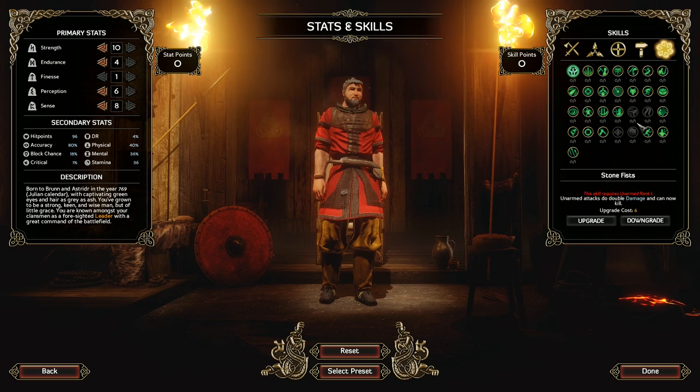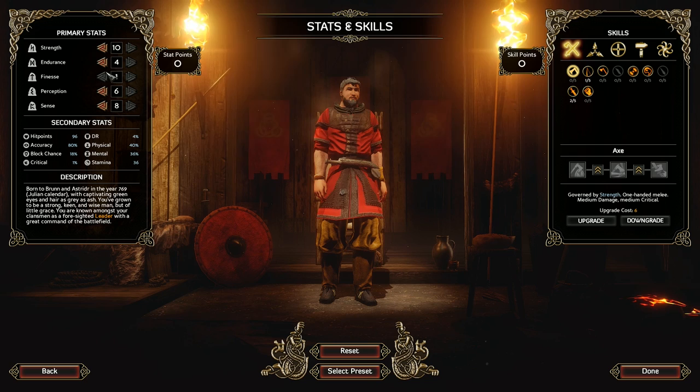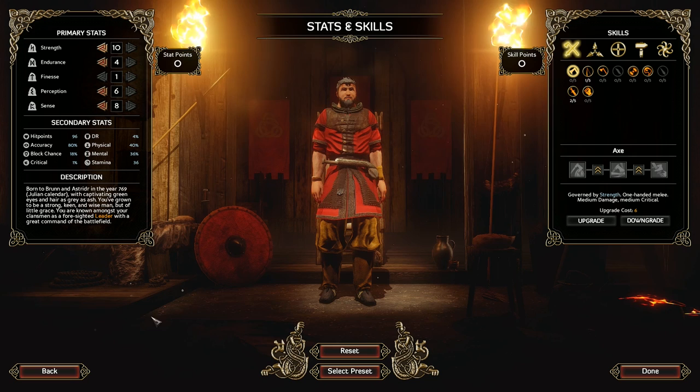And finally, looks like nothing else basically. I think that's a reasonable build. We could lower strength by 1 and put that point in something else like endurance if we want to, but let's keep 10 strength — why the heck not. Alright, and that's going to be our guy. Yes, I am satisfied with the character.